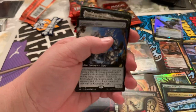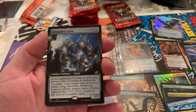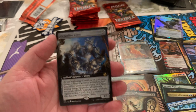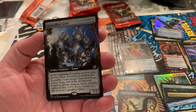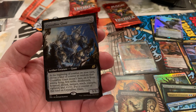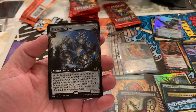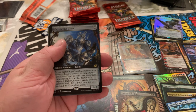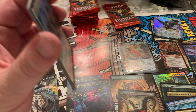Oh my god — I just saw it. I am sick. This is a Crystalline Giant — it looks like an extended art box topper. It's only three mana. At the beginning of combat on your turn, choose a kind of counter at random that Crystalline Giant doesn't have on it from among Flying, First Strike, Deathtouch, Hexproof, Lifelink, Menace, +1/+1 — put that counter on it. Wow, that's going to be interesting. And then — a Foil Lurrus!